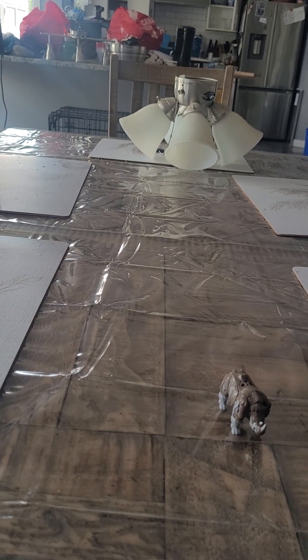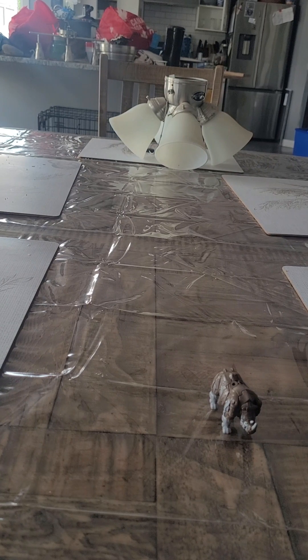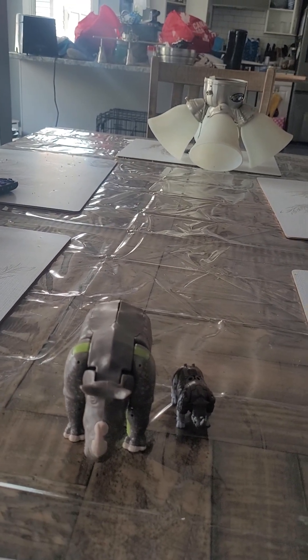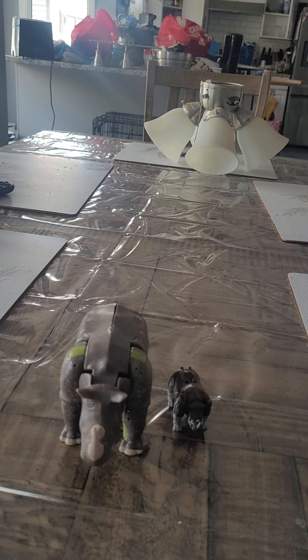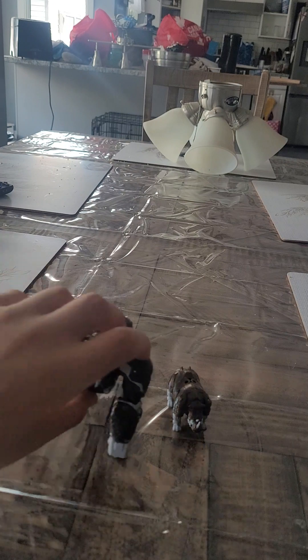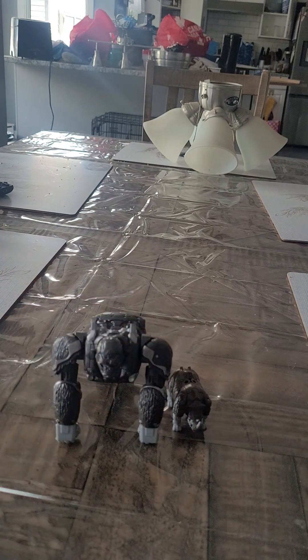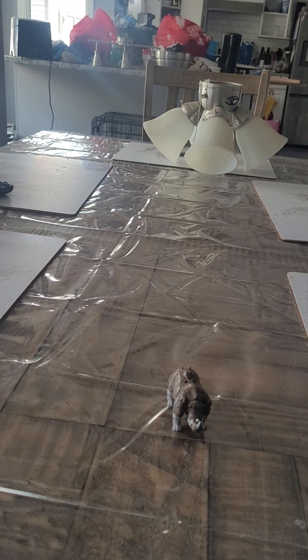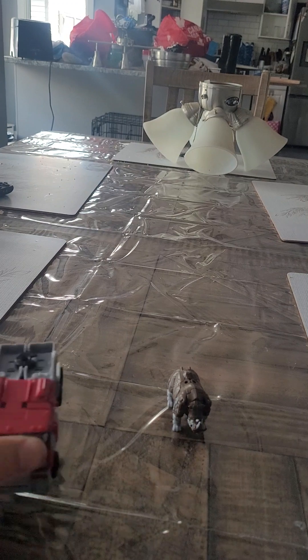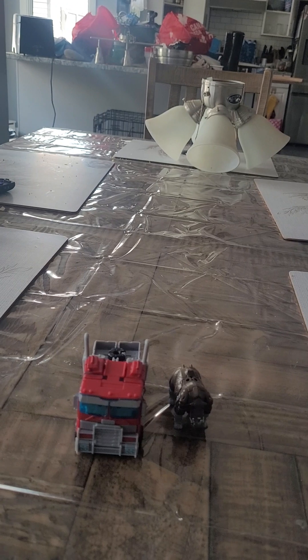First, size comparison. Here he is with the Kingdom Voyager class Rhinox — see how he unites with daddy Rhinox. Here he is with Primal. Last but not least, here he is with Optimus Prime.